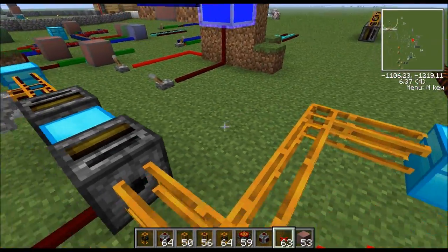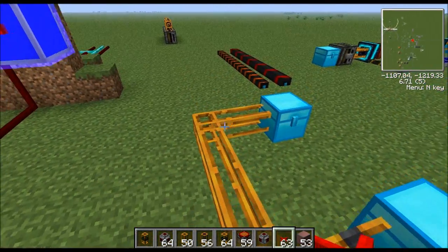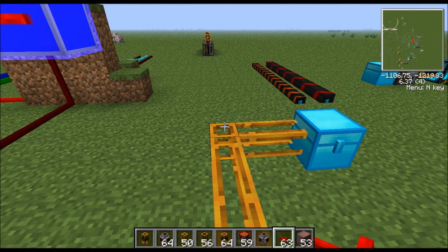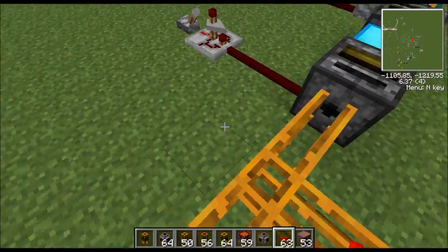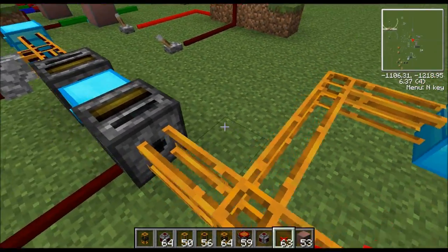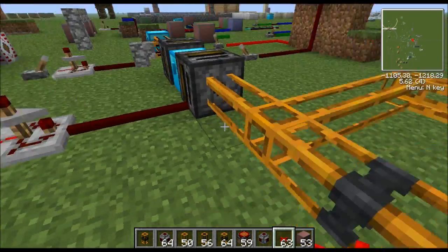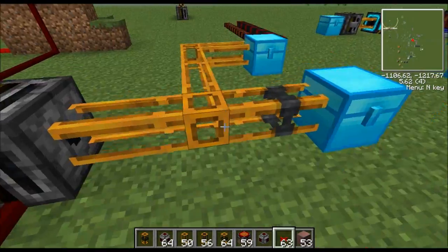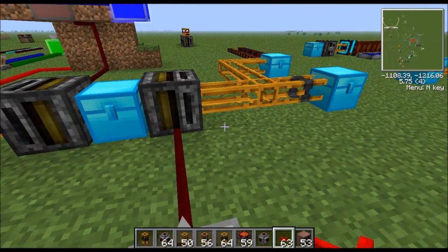First thing we're going to cover is the pneumatic tube and the filter. The pneumatic tube is your basic bread and butter pipe for Red Power. Like BuildCraft uses cobblestone pipes, diamond pipes, gold pipes - most of those pipes have been replaced by this one type of pipe in Red Power. Red Power machines are a lot more versatile and powerful, so all that stuff you learned in BuildCraft has mostly been replaced by just this basic pneumatic tube.